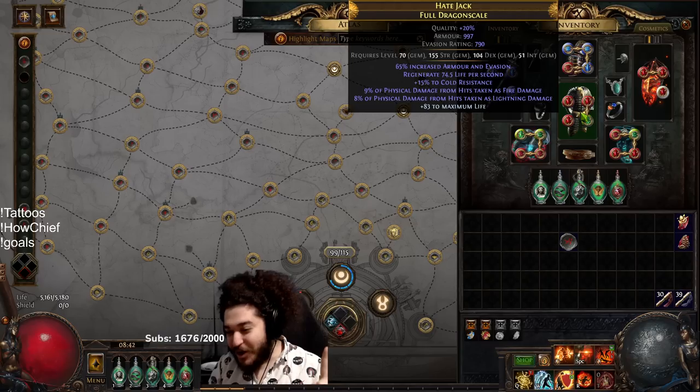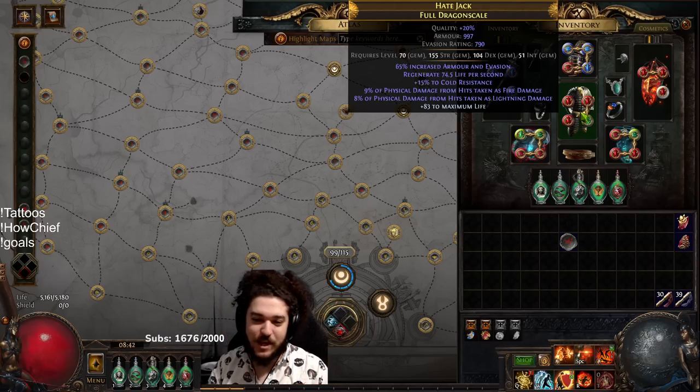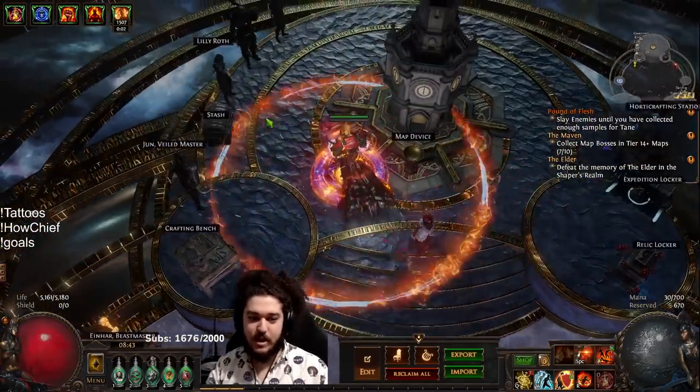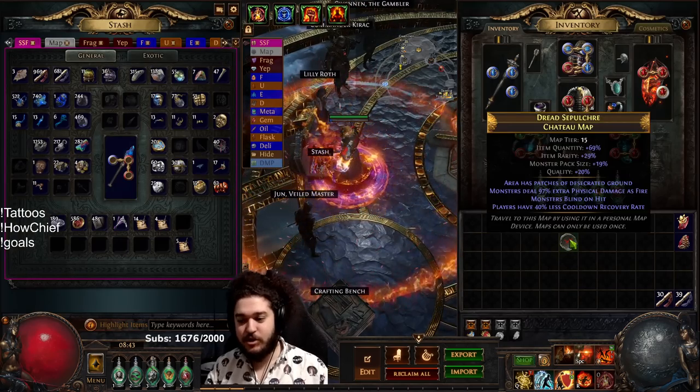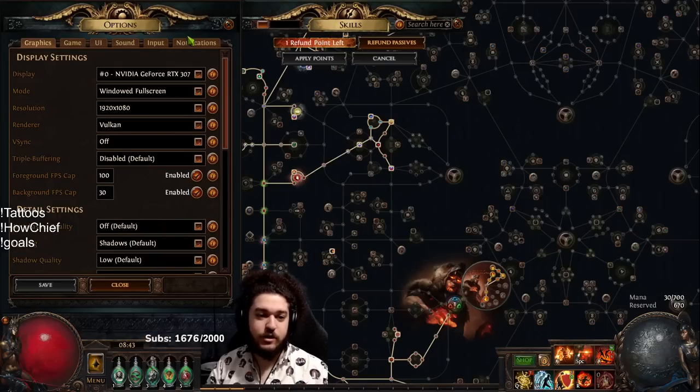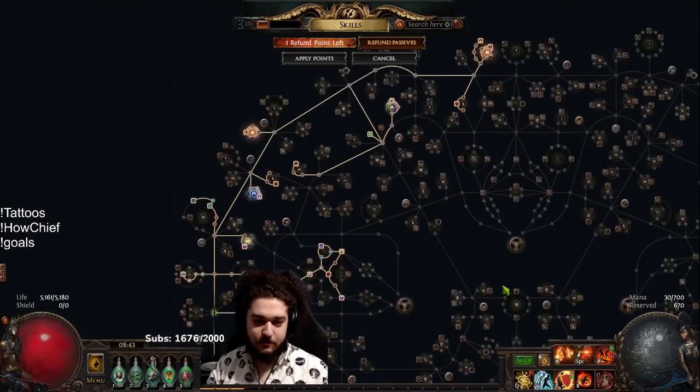It still doesn't feel tanky like a Juggernaut or an Inquisitor, but there is an upside to it. I will say one thing about Chieftain - it is a very good SSF mapper, and I'll show you guys why.